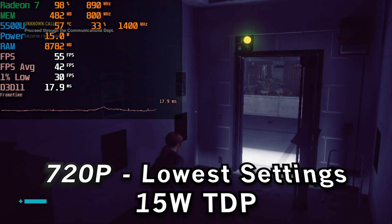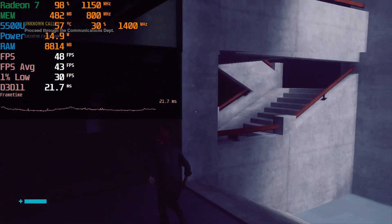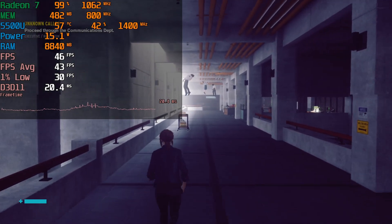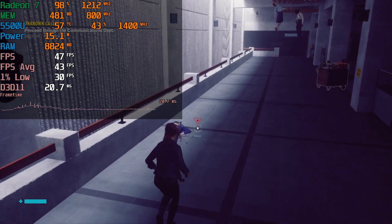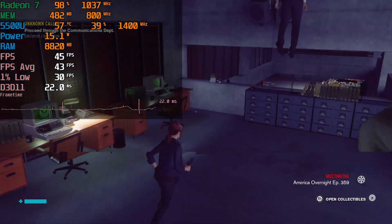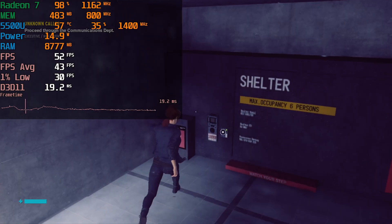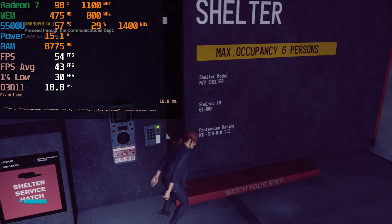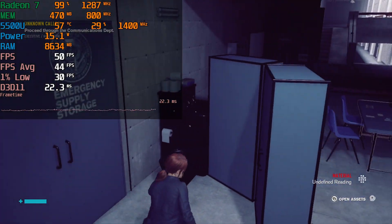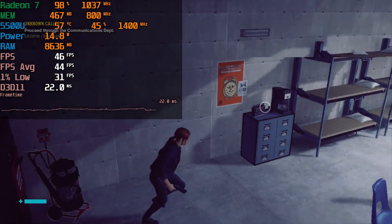The in-game menu at least lets us set 720p, and the level of performance we get there is significantly better than at 1080p. At the stock 15-watt TDP we're actually able to get a very playable gaming experience, with 1% lows slightly above 30 most of the time. There will be fluctuations when loading into a different area, but the overall experience is really nice to play. The game looks fine enough - not amazing, but you can get away with playing like this.